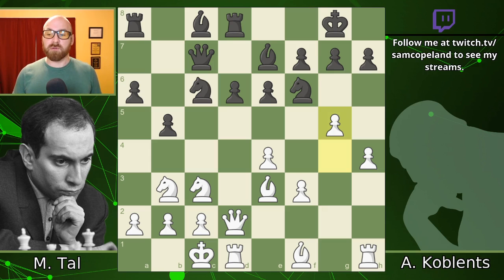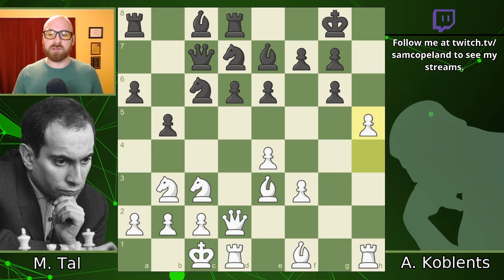So the knight retreats to d7 instead — Nd7, pawn g6, h takes g6, and then h5. This is very common in these Sicilians. Throwing the pawn up the board with g6 and then following up with an advance of the h-pawn is a way to sacrifice a pawn but open lines to the opposing king. When you're in an opposite-side castling position, all you want to do is open up the opposing king as fast as possible, and you really don't mind sacrificing a pawn to do that.